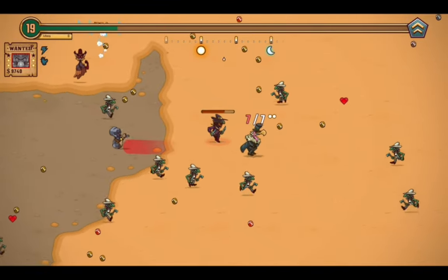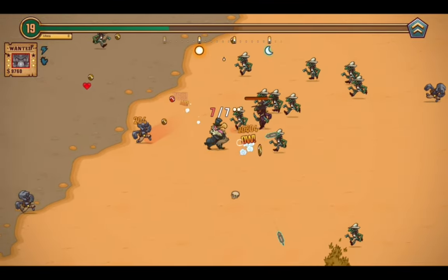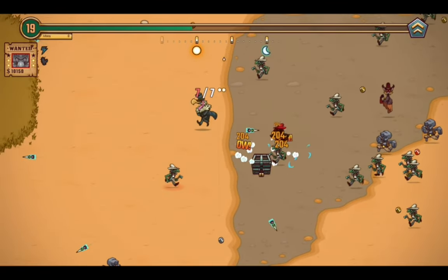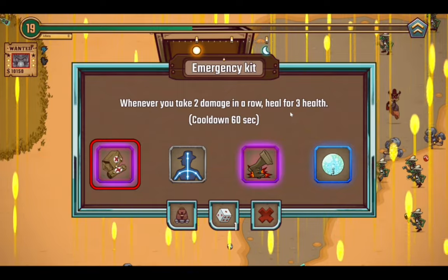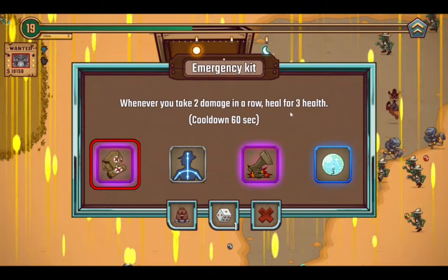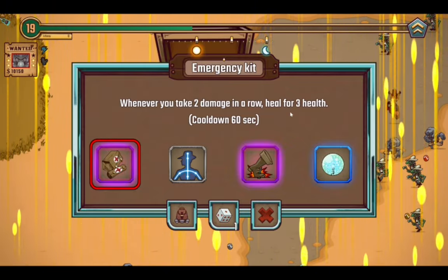Oh hey, here's another deputy — or rather a mini-boss. Drinks on the House, if you can kindly step it up for me with the mini-boss. Oh, it's dead. Emergency Kit, Chakra, Artless Rush, or Tesla Field — I'll take the Emergency Kit please. I'm probably going to need that.